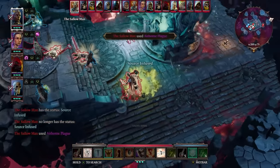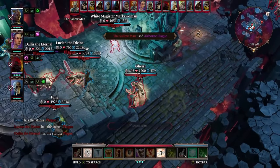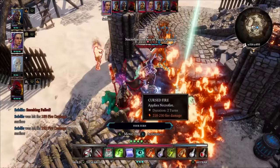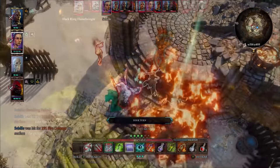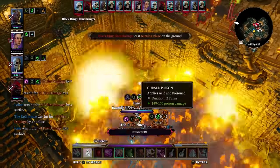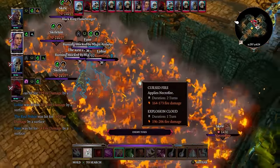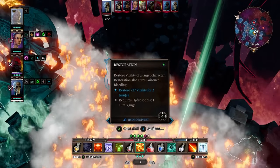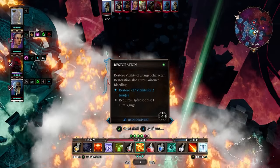What makes Divinity 2 unique compared to other tactical RPGs is just how out of control fire can get. It spreads realistically, and combined with the liquid physics of something like a broken tub of oil, you've got a recipe for disaster. It's not uncommon for an entire battlefield to be totally engulfed in flames.